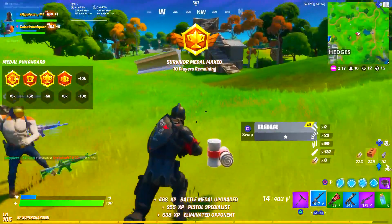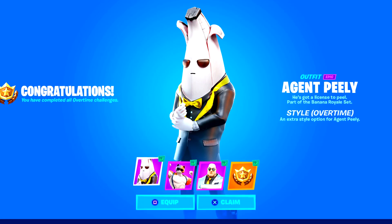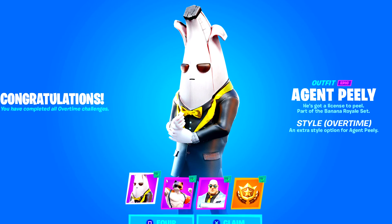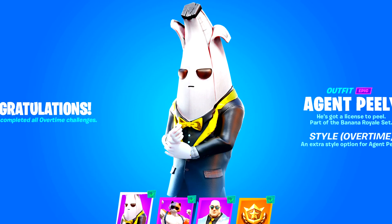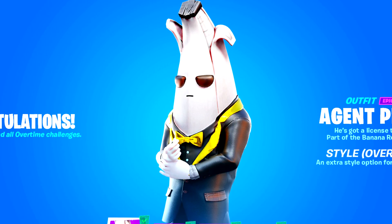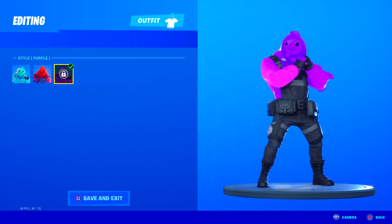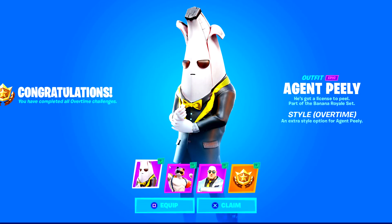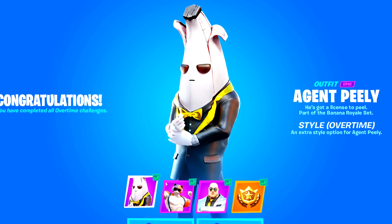One of the final rewards is the new overtime Peely skin. It looks incredible - it's got the black suit, the white Peely skin, and gold detailing on the suit and tuxedo tie. It's probably going to be one of the coolest skins in the game. I think it's going to outdo previous overtime styles - even the Ripley skin. This agent Peely style will most likely be one of the coolest things in the game and I'm super excited for it.